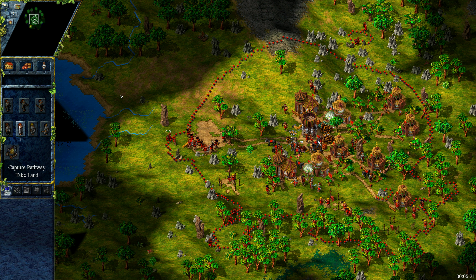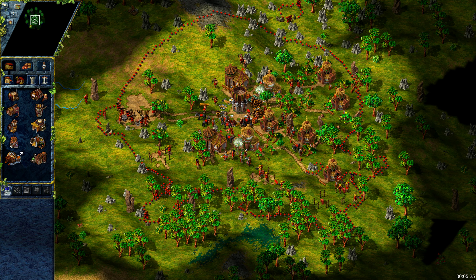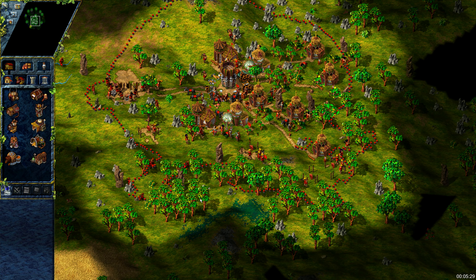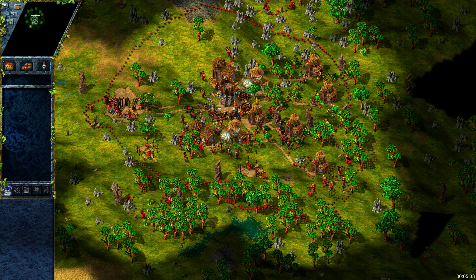Let's send one pioneer to capture a space for fishermen. Soon we should be able to place our honey production. We are going to build two beekeepers and a forester to provide the trees for them.